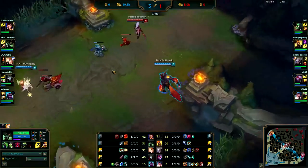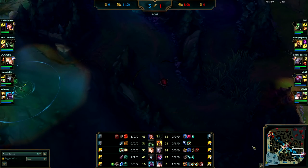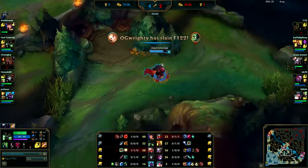You get his Blue Buff and you're going to run away — that's respectable. I probably would have stayed and taken another camp then ran away since this plant is up. You're playing it safe. Since you did get his Blue Buff, that's going to put him really far behind.